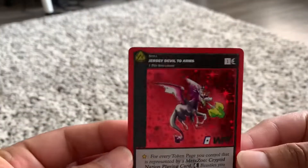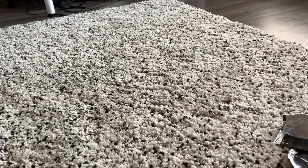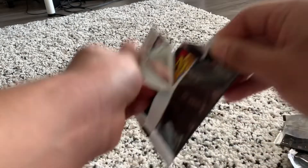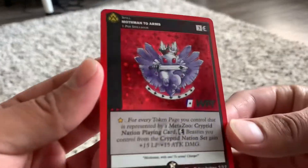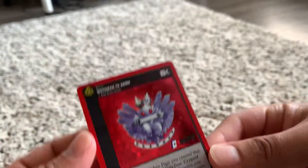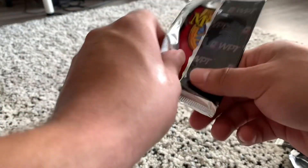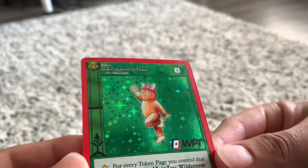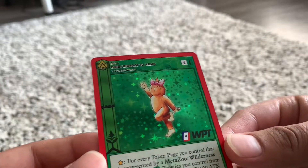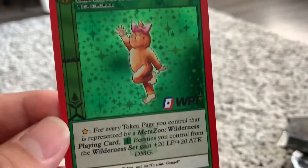Another Jersey Devil — this one only does plus five. Another Mothman. Nice, nice. Last pack — let's see what we get. Wilderness set gains 20 life points. That was 20 attack. Shoo!